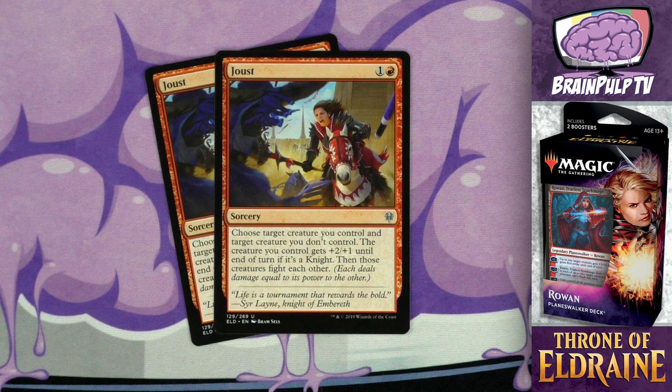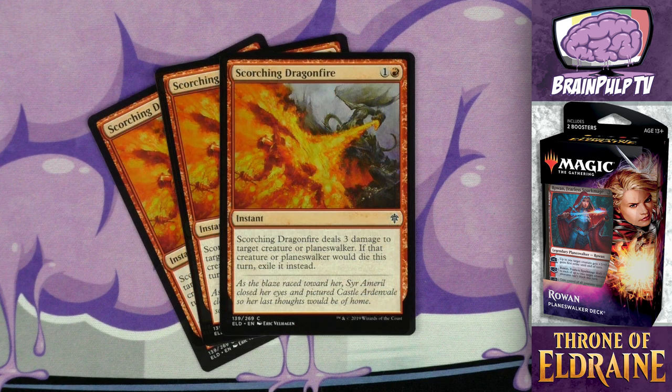Let's move on to the non-creature, non-adventure cards. Starting with two copies of Joust — for one and one red you get a sorcery: choose target creature you control and target creature you don't control; the creature you control gets plus two/plus one until end of turn, and if it's a knight, those creatures fight each other. Joust is one of the two bits of removal in this deck. Chances are you'll get that extra fight effect off since almost all creatures in your deck are knights. The downside is your creature will still have to fight the target, meaning it might die — but a lot of the time you might be throwing away a smaller creature to take out a much larger one.